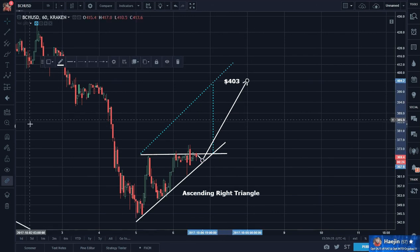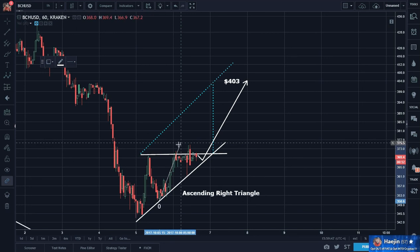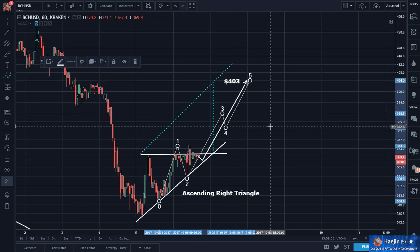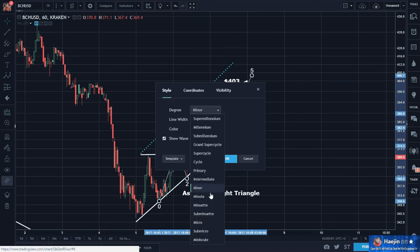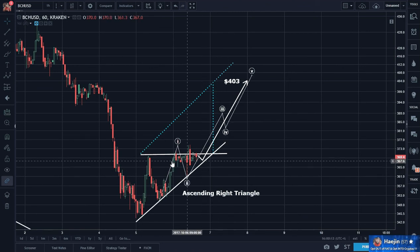And if that's the case, it'll have to move in an impulsive manner. So it would have to go — let's call this wave 1, 2, then 1, 2, 1, 2, 3, 4, 5 — and it'll have to bust out of and breach the horizontal line.